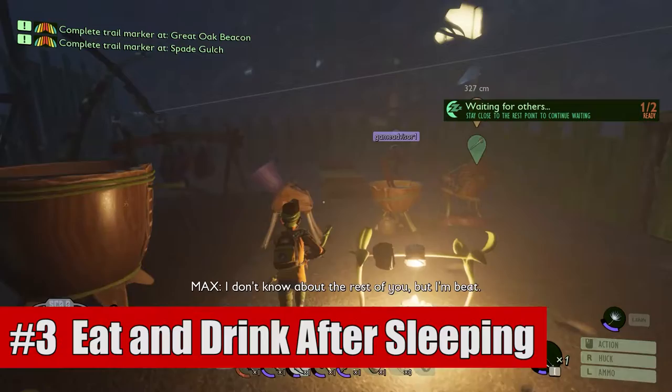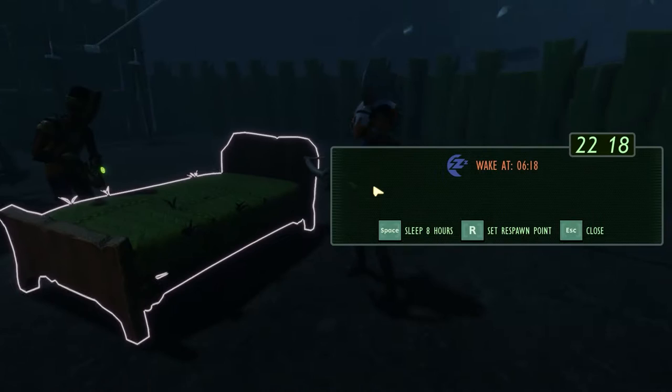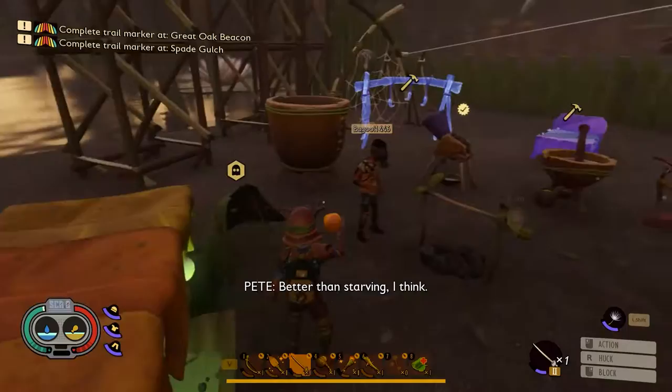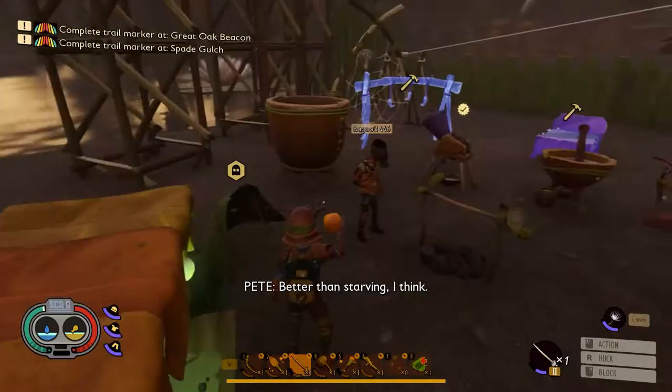Third is that whenever you go to sleep, you will always wake up with low food and water. It won't be empty, but it will be low. What this means is that you shouldn't be drinking water or eating food just before bed. Instead, go ahead and go to sleep, then wake up and drink your water and eat your food. Otherwise, you're going to be completely wasting a ton of food and water that you could have actually been benefiting from.